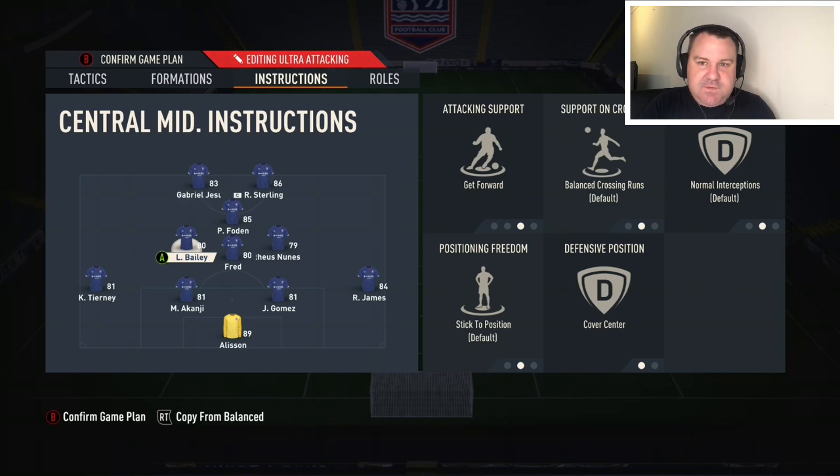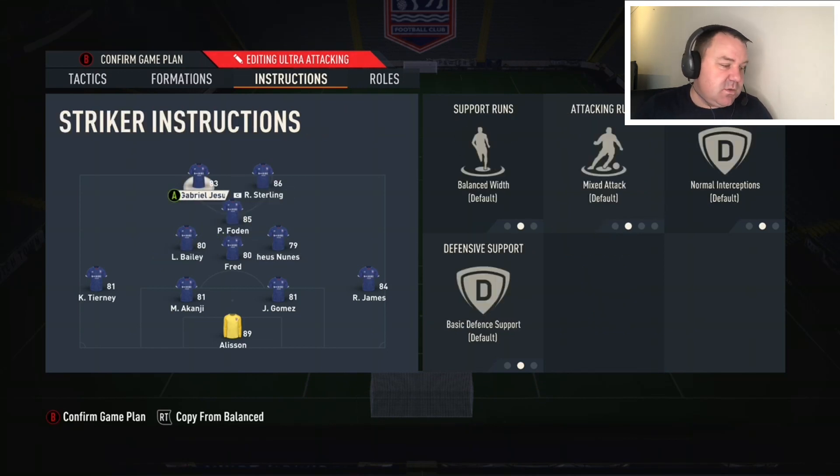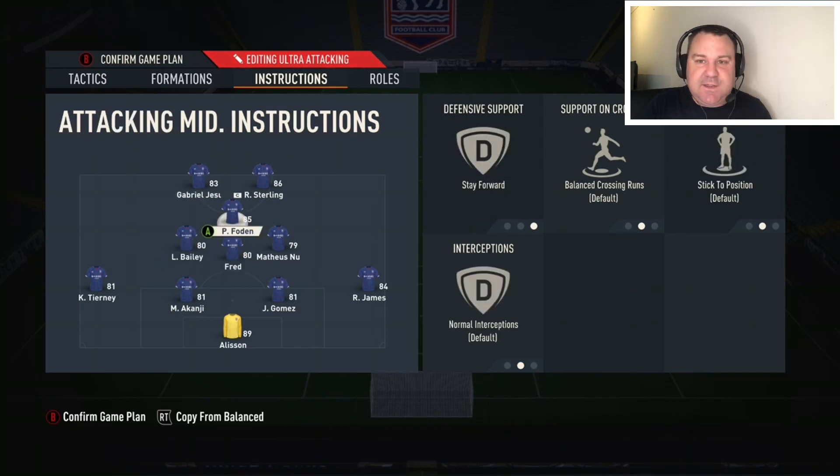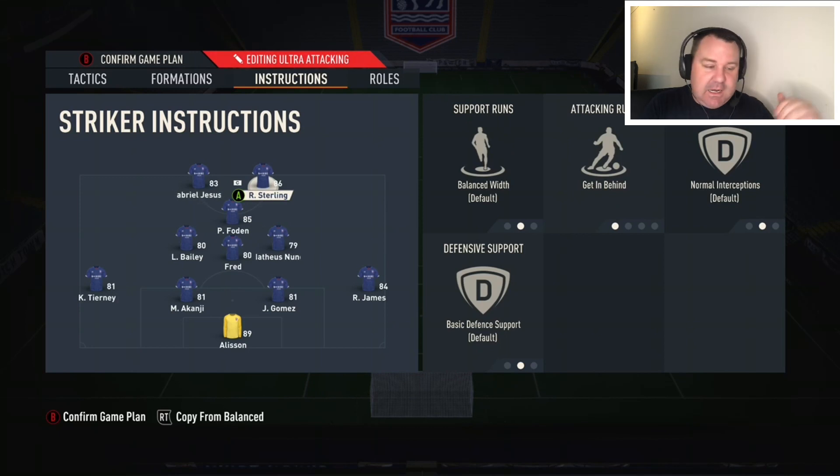Leon Bailey is on get forward and cover center. With the 4-3-1-2, the left and right center mids make forward runs — with our direct passing they pierce through that little gap between the full back and center back. You've got the opponents outnumbered because two center backs are covering Sterling and Jesus, which means Foden's also free. Bailey is ideal for that — he's left footed and able to hammer it in. A lot of the time you can have a three-on-two situation against the two center backs, which is why you want decent pace up front.